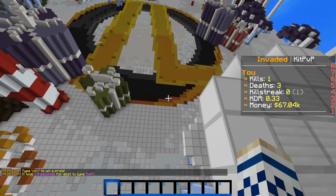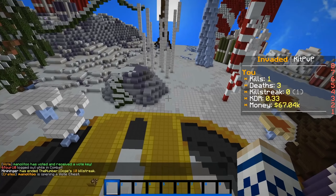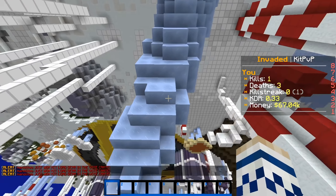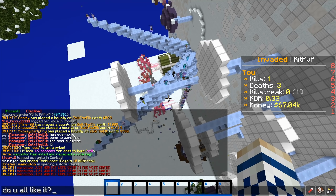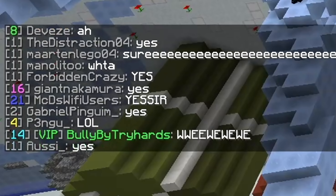I actually didn't know this was possible. I was just bored and messing around with WorldEdit, and I figured out you can flip things on their side. So I thought, what if I just flip the spawn of InvaderLands on its side? And then this happened. So I decided we're going to make it a video. Do you all like it? Finally, I did something they like — I have succeeded.